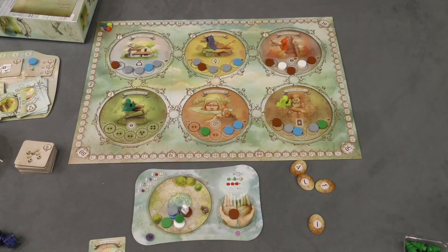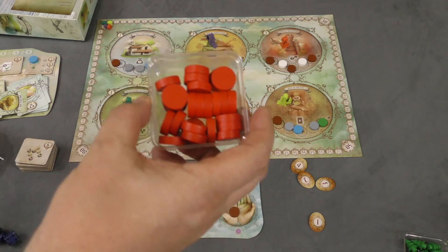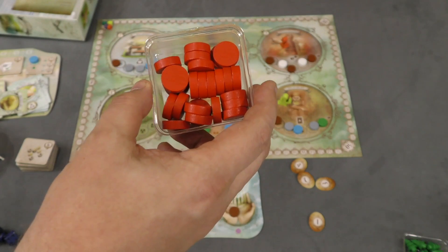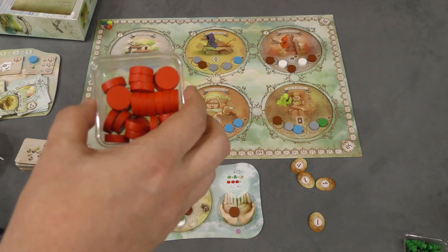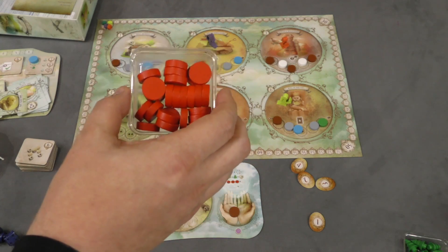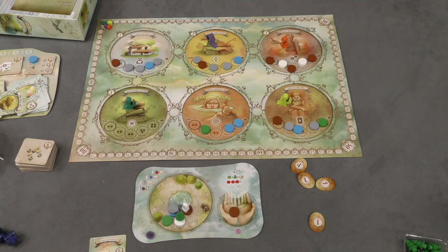There are a few other rules where you can discard two of the same color to take one you need from the bag, and there are different powers at the locations. There's also a nightmare module where nightmare shards are added in, along with a nightmare guy moving around the board. This makes the game a little bit harder, but it can be added in.